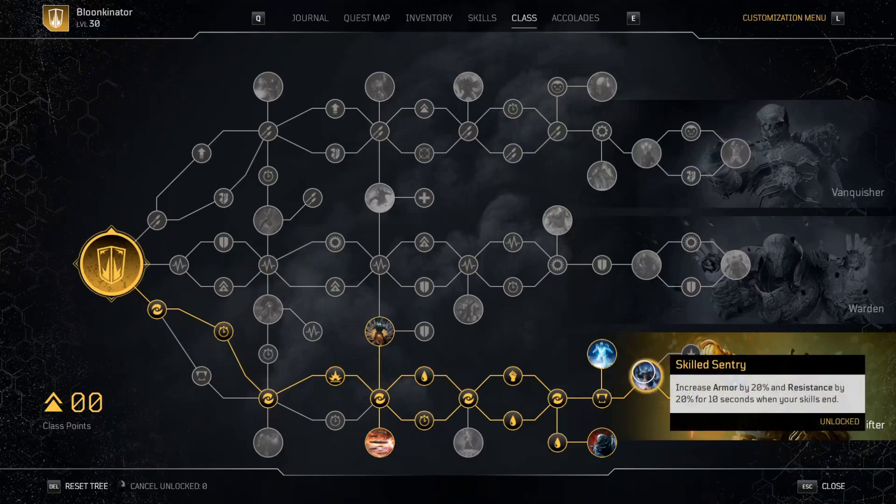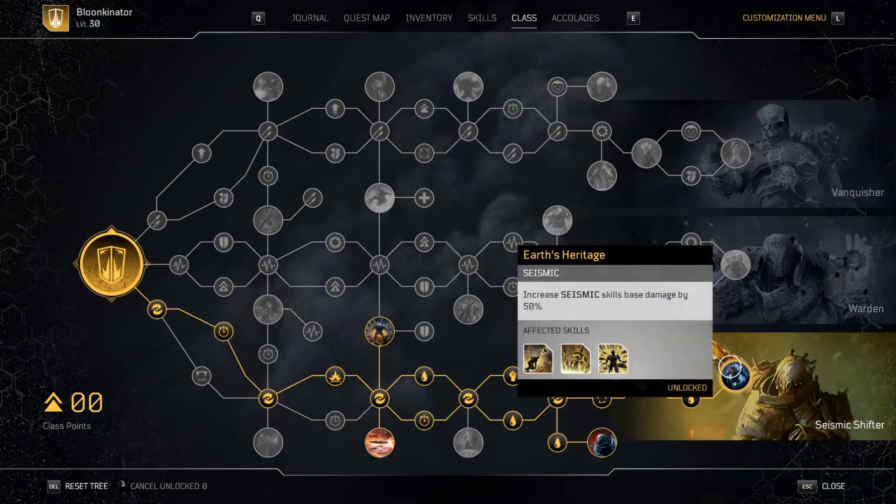Next up we got Skilled Sentry — increased armor by 20% and resistance by 20% for 10 seconds when your skills end. The way I have my armor mods set up allows me to ability-spam, so pretty much I'm going to always have this 20% armor and resistance increase as long as I keep chaining my skills. Last up we got Earth's Heritage — increases seismic skill base damage by 50%. Now all my seismic abilities are basically nukes, especially Impale. It does so much damage — each ability hits like a nuke.